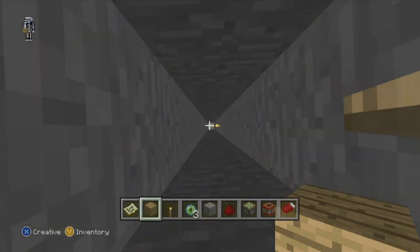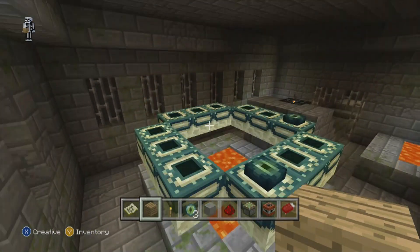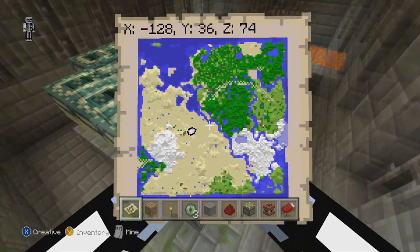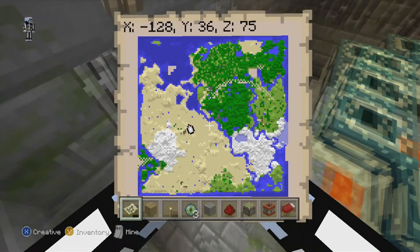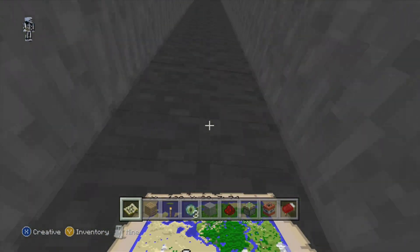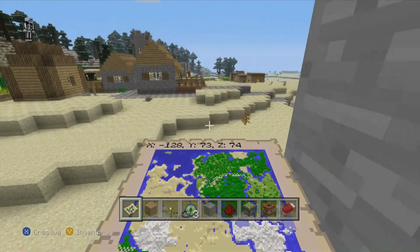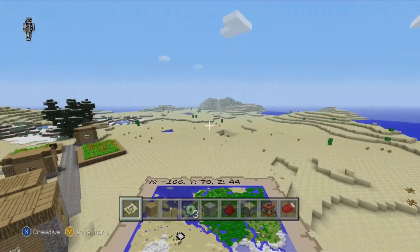It gets even better than that. If you've been watching my videos you'll recognize this is a stronghold marker. You come right down here and boom — right to the end portal. Here are your coordinates for that, even though it's pretty simple to find. It pretty much covers the whole bottom of the village, so just tunnel down and around and you'd find it even without the coordinates.